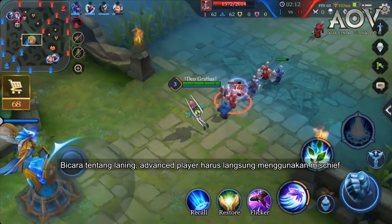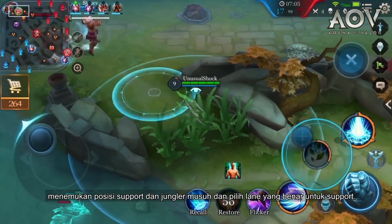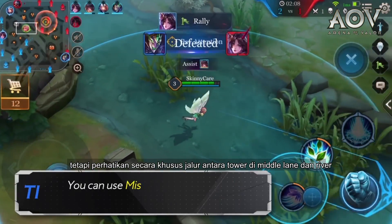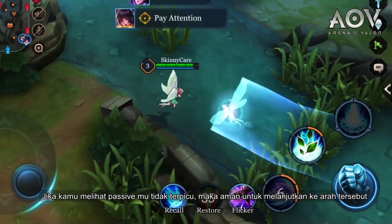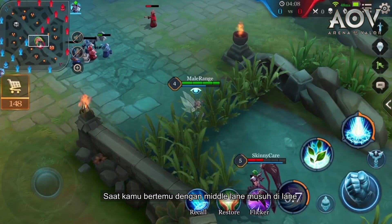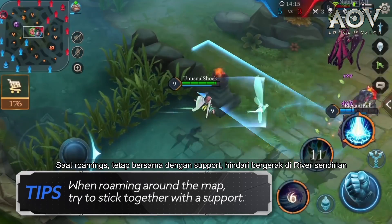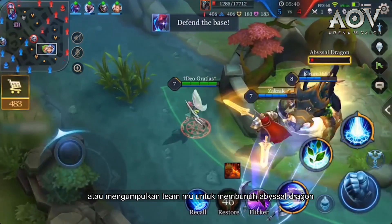Advanced Laning Tips. Advanced players should quickly use Mischief to clear minion waves, then check the mini-map, locate their team's support and jungler, and choose the correct lane to support. After finishing supporting a lane, you should return to the middle lane. Be sure to pay special attention to the path between the middle lane tower and the river — use Mischief to scout out areas for potential enemies. If your passive wasn't triggered, then it's safe to continue going in that direction. When you encounter an enemy's mid lane hero, you can try to hide in the brush and gank — open with Nature's Wrath to control the enemy, then continue to gank. When roaming, stick together with the support and avoid moving around the river alone. If the jungler is weak, you can follow the jungle to gank enemy heroes or rally your team to kill the abyssal dragon.